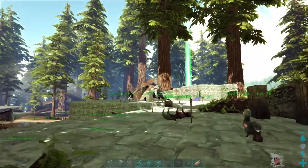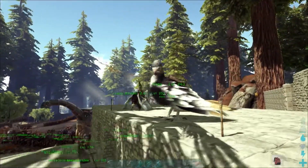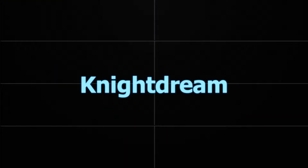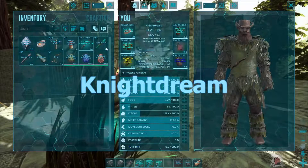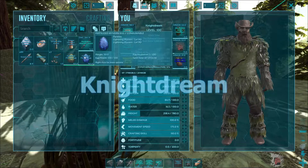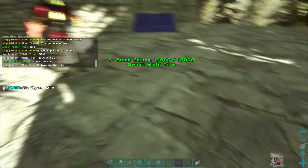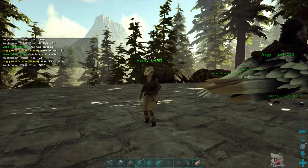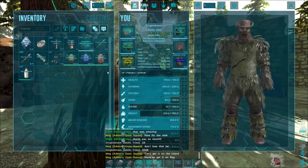Oh, he's back! Where is he? Over here — he's flying around. Hello! Look at that landing. The server owner is amazing. Now for the milk — oh, he's giving us wyvern milk! I am not worthy! Can't get it on the Island, I have to get it on Ragnarok.